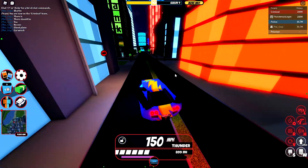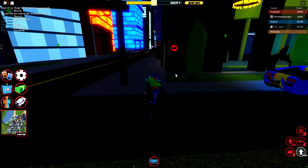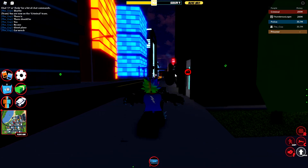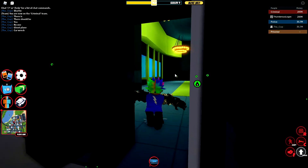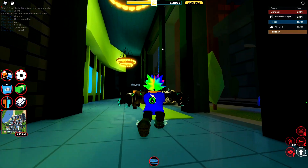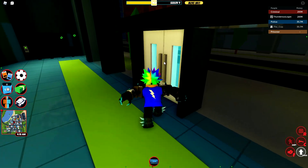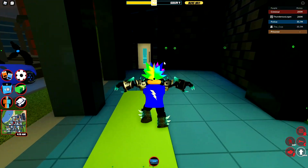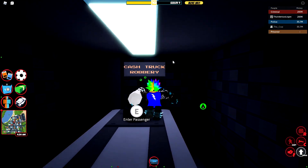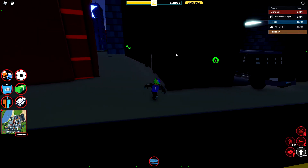Okay, so next up we're going to go ahead and check out the new bank and the new bank vault. We have a much different bank lobby here — there are two doors you can enter through. The bank truck is still here but the area looks quite a bit different.